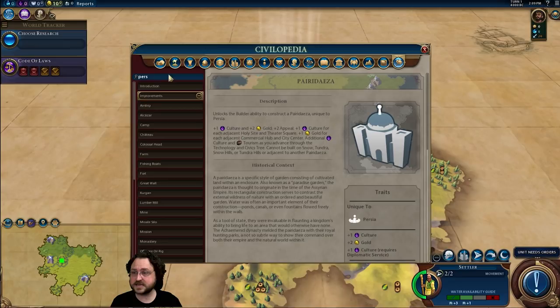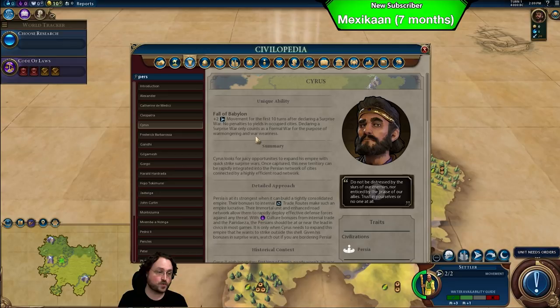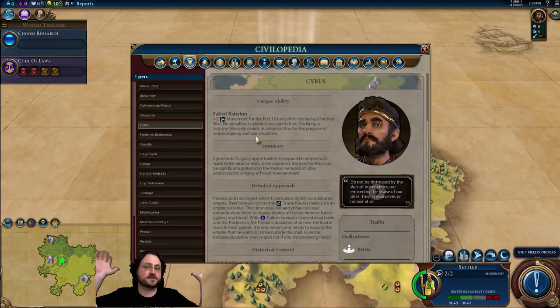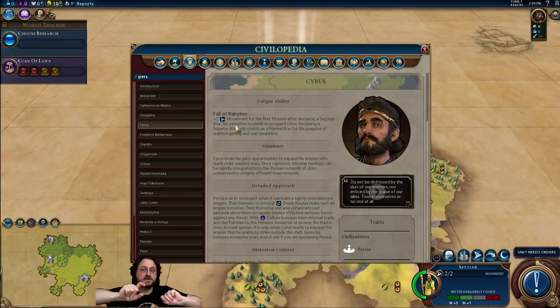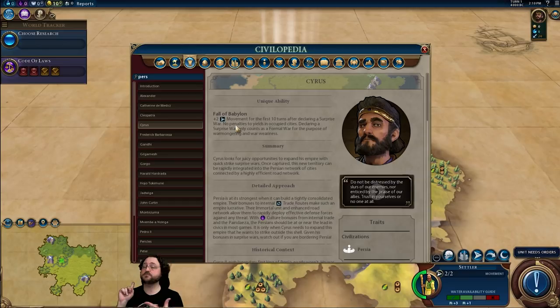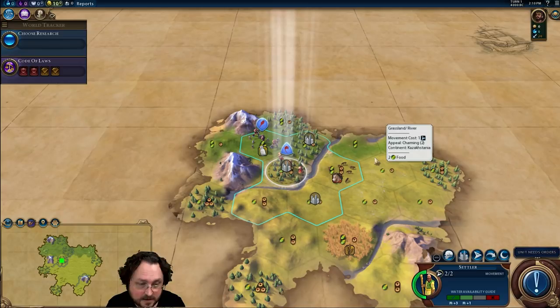Now let's talk about Cyrus himself. His bonus is Fall of Babylon — mind-blowingly good. Plus two movement for the first 10 turns after declaring a surprise war, full yields in occupied cities, and declaring surprise war only counts as formal war for warmonger and war awareness purposes. Warmonger penalties are also reduced in this patch. This is very potent especially since this patch changed siege units — they can now move and fire as long as they still have at least two moves left. So with Cyrus's extra movement, you can move and fire with siege units, which is really valuable.